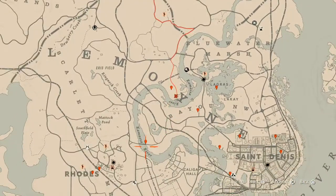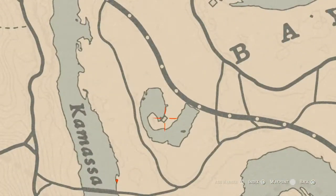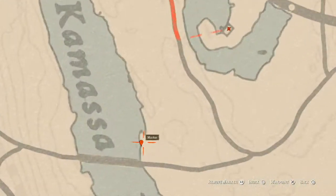There's also a tarot card inside the shack — that's the King of Swords, inside the shack on the table to the right by all the candles and stuff. Down here along the Kamasa River is where our next marker is.